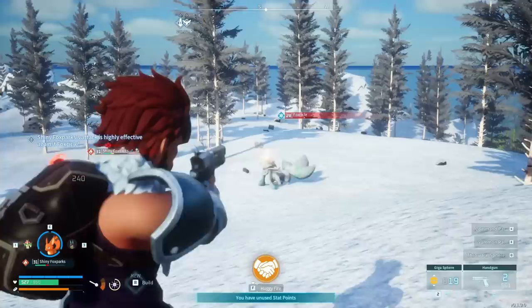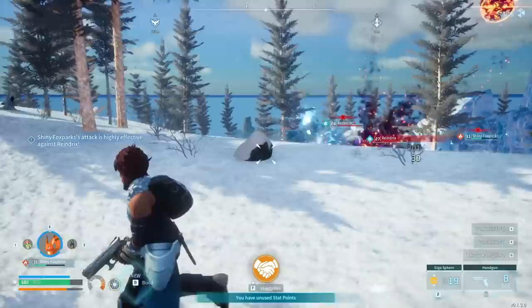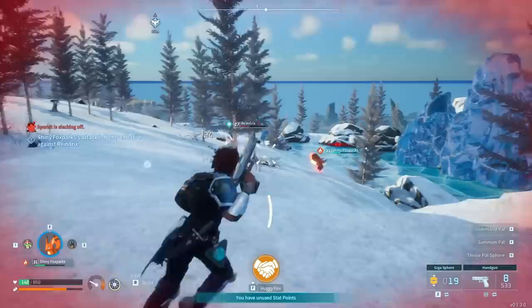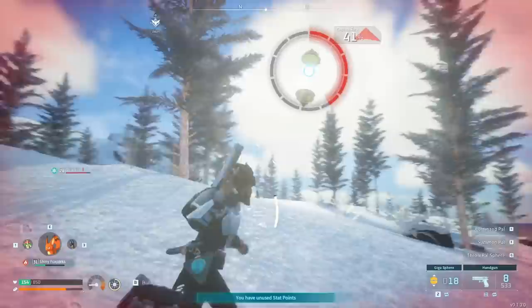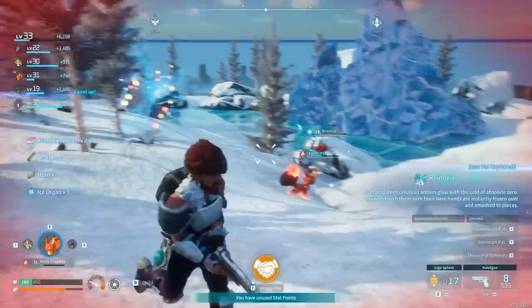A foxicle - delicious, a treat on a nice cool summer day. Whoopsies, we killed it. Shiny. At least we got ice organs. There's also a giant tower here - I think that boss is pretty dangerous inside though. Attack the reindeer. Reindeer are partially allergic to fire. I'm straight up frozen here. We got a good chance over here - capture. Got it! This is a new one, I've not captured one of these before.